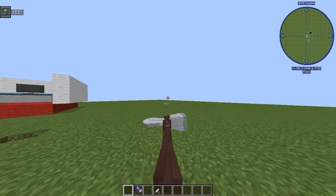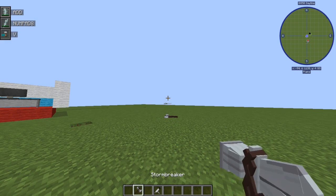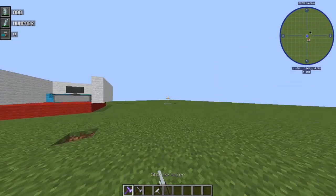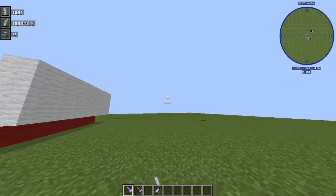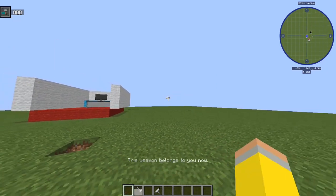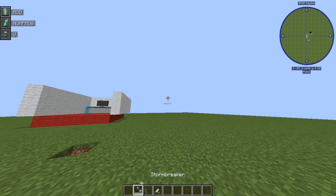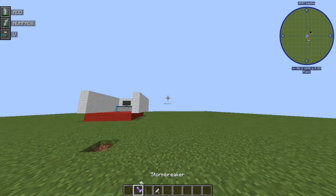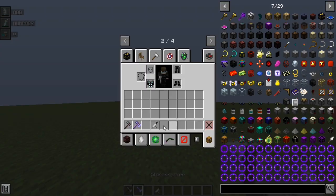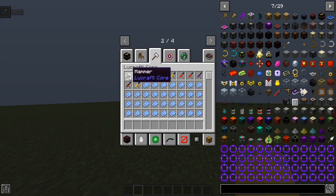If you have Windows 7, you press your Windows key, look for Run, and then do the same thing — type percent appdata percent. Then you go to your dot Minecraft folder. When you click on it, it'll give you a whole lot of folders — look for the mods folder, and after you find it, paste the mods there.